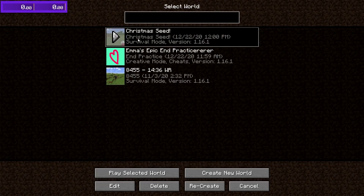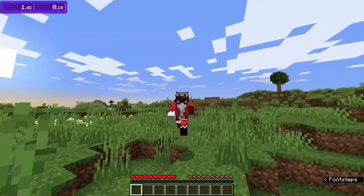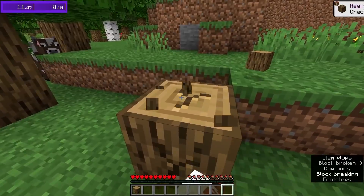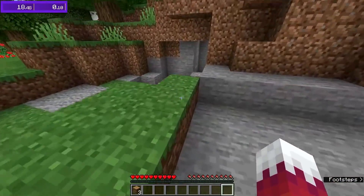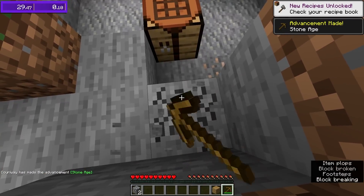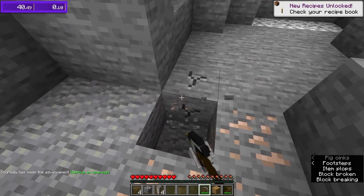Alright, here we go. This is the Christmas seed that I ended up going with. This is really similar to a video I did recently where I speedrun my Minecraft username as a seed — I'll leave a link to that in the description and also in the top right. Basically I originally put in Christmas as a seed and experimented with the capitalization, because capitalization matters when you put in a seed, to find one that's kind of Christmassy. And speaking of Christmassy, you can see my skin — I decided to put on a nice little Santa outfit for this video.